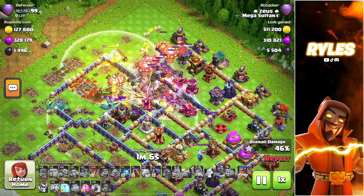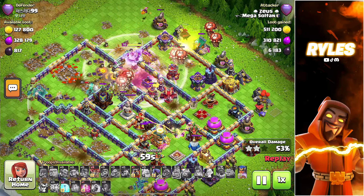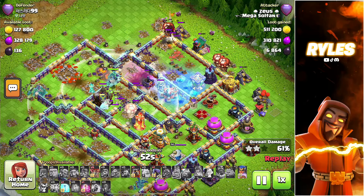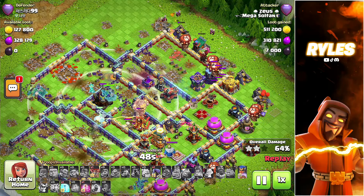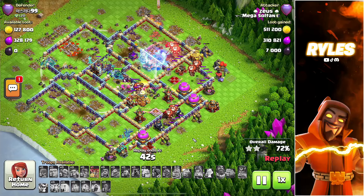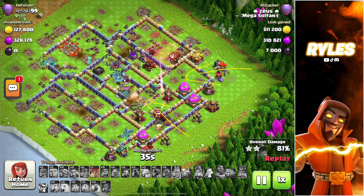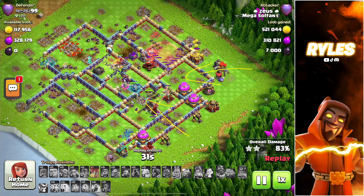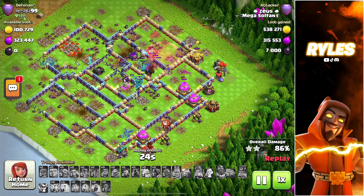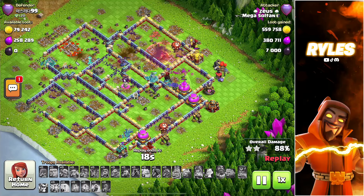Now immediately pop the warden ability. With the sweeper pushing everything on the outside, there are not many loons on the inside — this is why you want the drill with the royal champion on the inside. Coming in from the backhand on the right side, it tanks for the royal champion so she can clear the rest. This one wasn't as big an overkill as the last two, but still three stars. This base is just a good one to show some things.